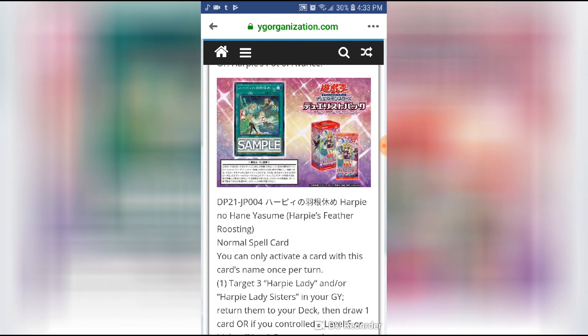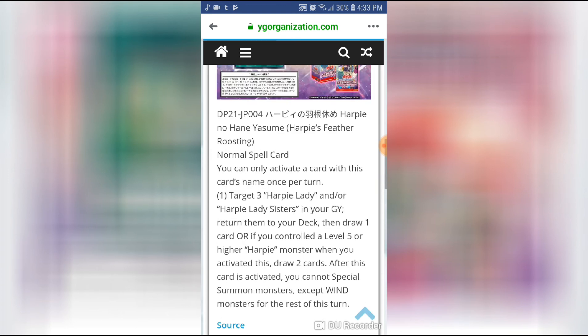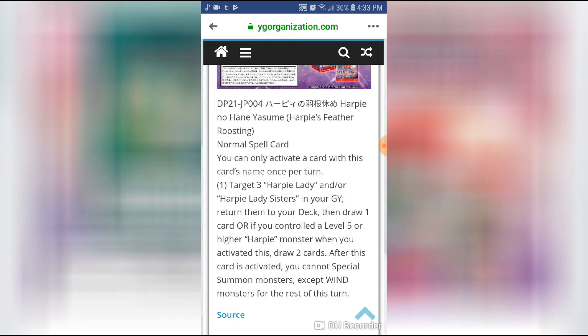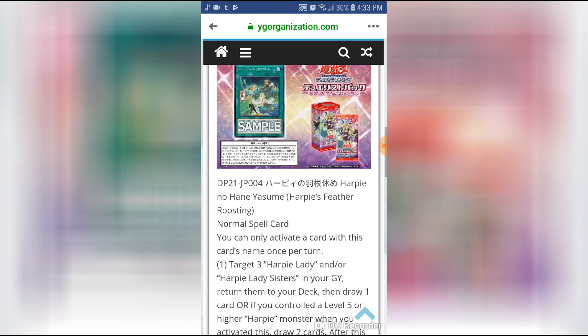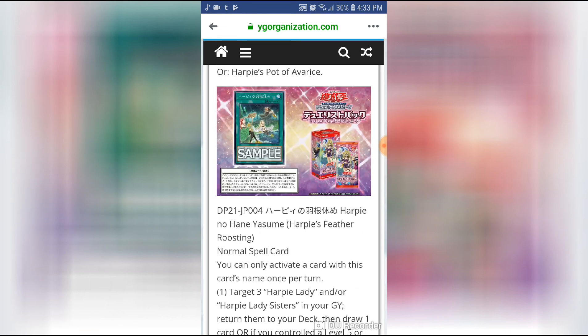Harpy Lady Sisters are kind of the dull end of the stick. When the game started, they were a level six monster that could be easily summoned but re-summoning them was the issue. A lot of people still aren't running Sisters. But now that newer support cards can search for cards that list Harpy Lady Sisters in their text — like Perfumer and Oracle — we're going to see a lot more Harpy Lady Sisters being played.